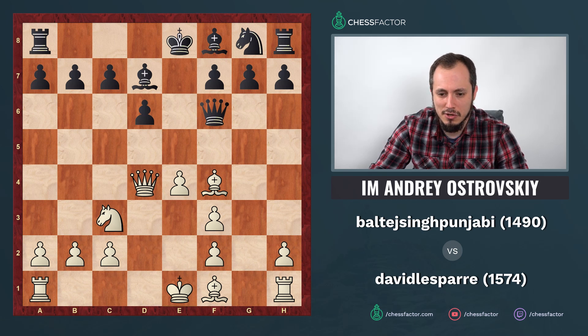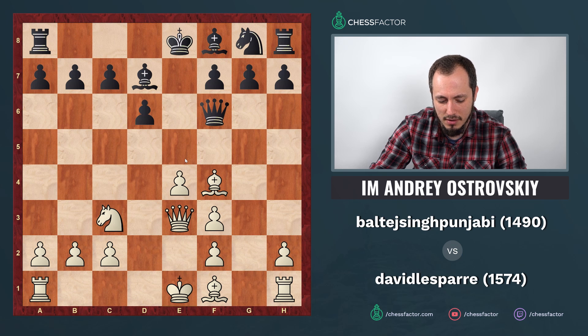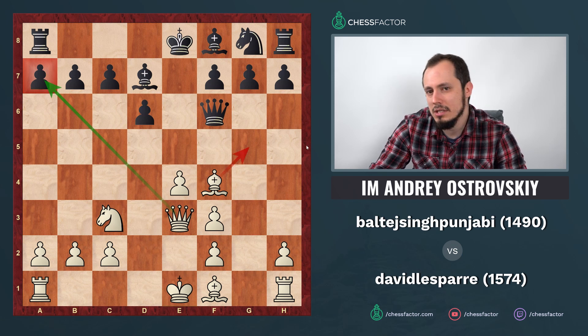If queen goes to f6 trying to exchange queens and simplify, you can consider queen to e3 — no longer a central position but still very good. From e3 the queen exerts pressure on a7, there's the idea of bishop g5, and you're ready to castle with knight to d5. Overall the queen is more active on e3 than on d2. If you want to avoid the queen f6 response, you can start with the programmatic knight to d5.